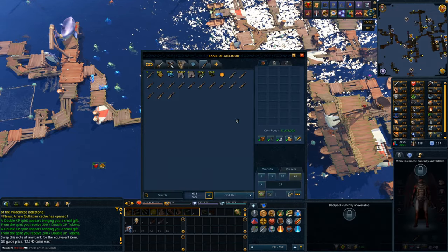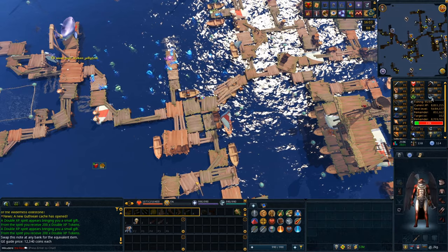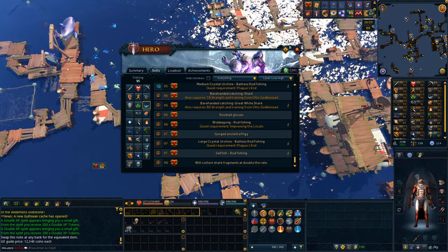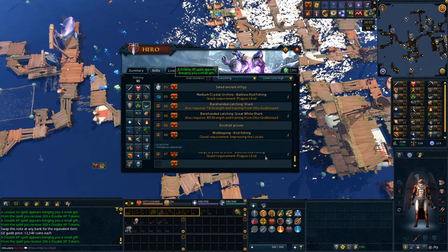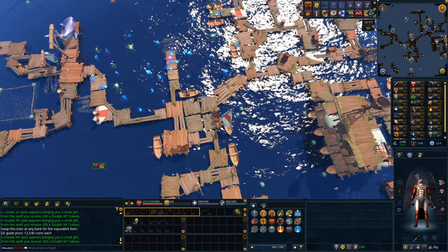This is almost level 10. Once I get 97 fishing, which you need for the large crystal urchins, I'm going to get a crystal fishing rod. I could go do it now, but it would take longer than just collecting the large ones. So I'll wait until 97 and then get it done.